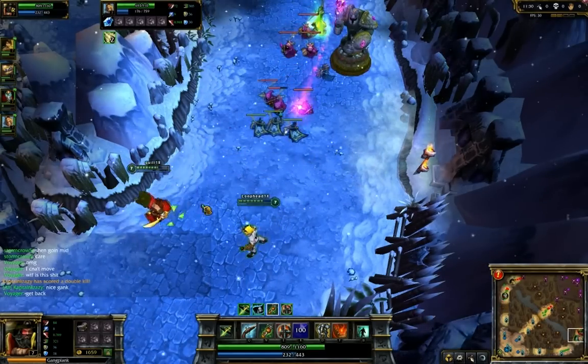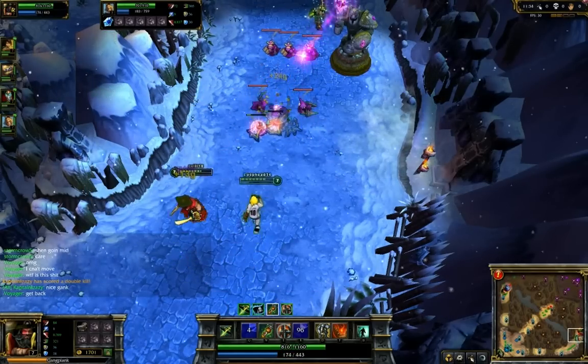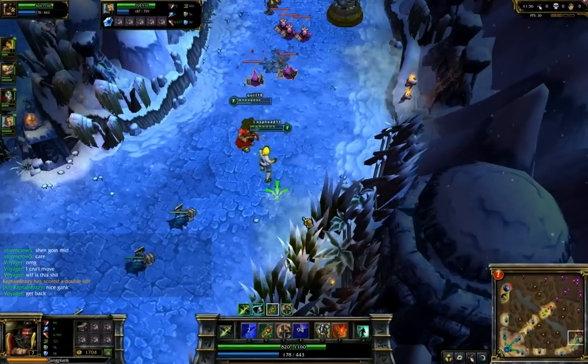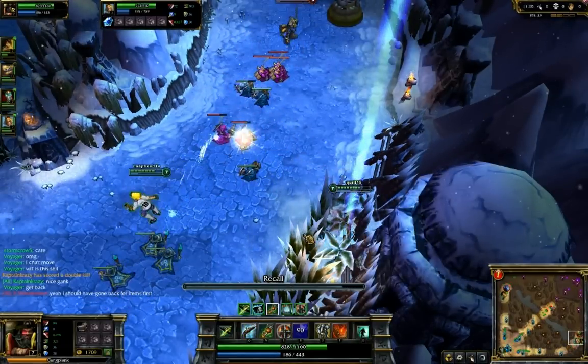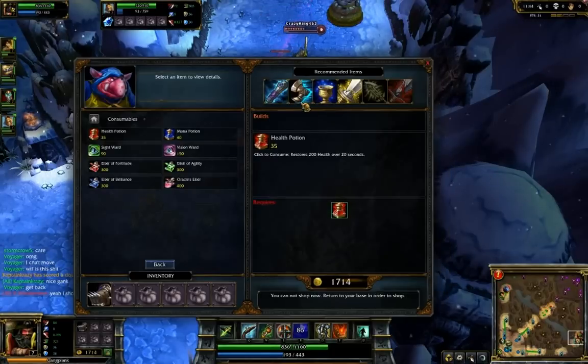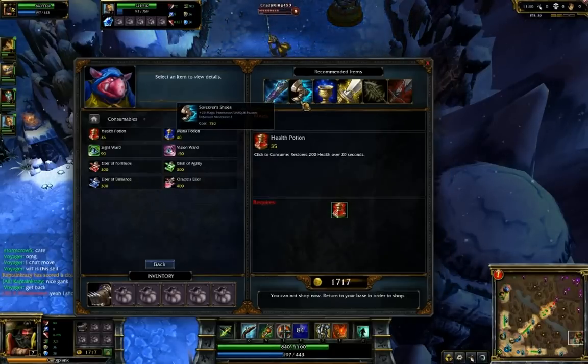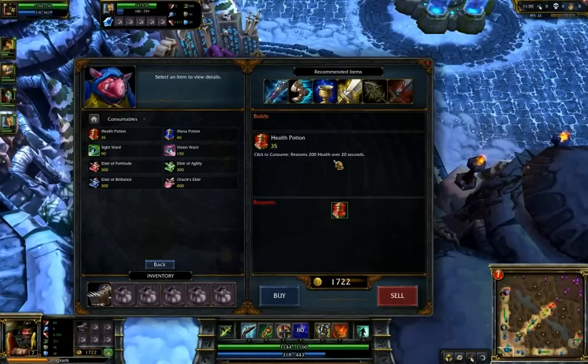I remember looking, and because of the positions of the people, they were sort of like — Heimer was on the northeast side, so he was closer to their base, and Nidalee was closer to our base. So when I just glanced up and I saw Nidalee die, I thought our champion died.